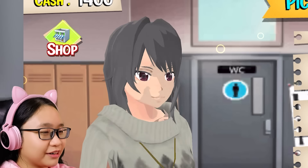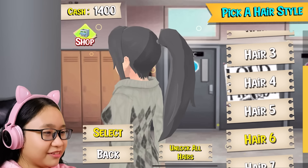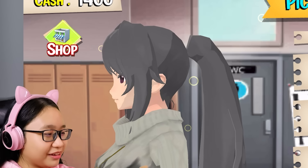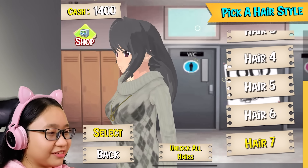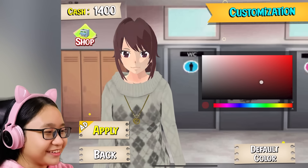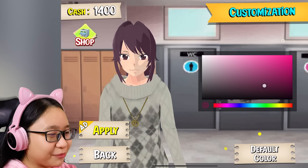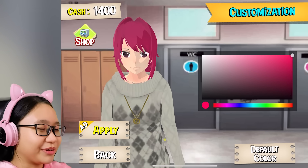Hair four, hair five — my hair is down. Hair six, it's a longer ponytail. There's only seven hairstyles. I want hair six. Let's change my hair color first. I'm gonna try to recreate my player from Sakura School Simulator. I'm gonna use this color. However, I have to watch an ad to apply the color — but I bought the full version. I bought the full version because ads annoy me. Now let's change my eye color.